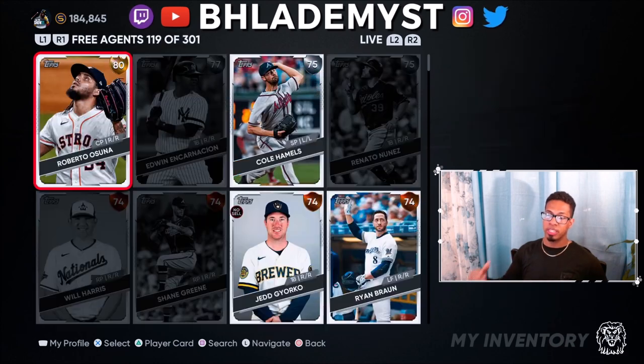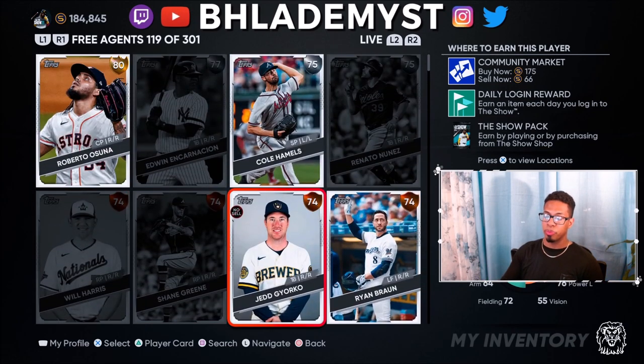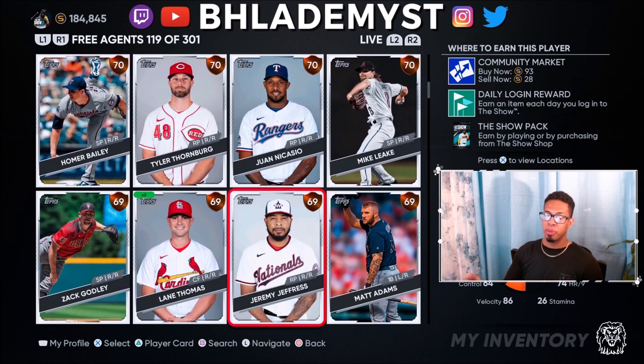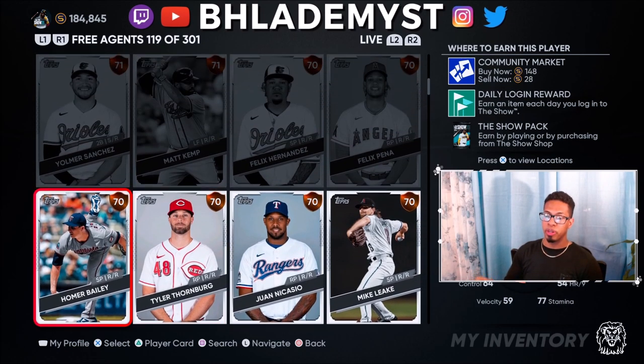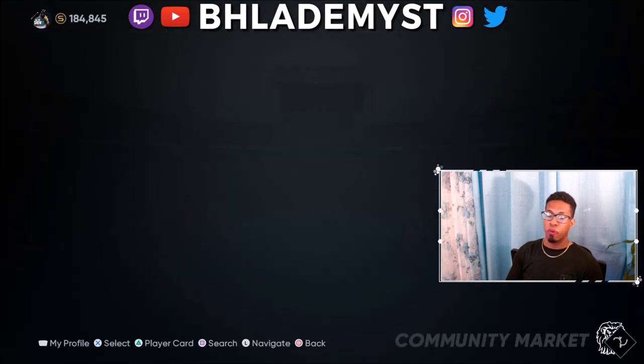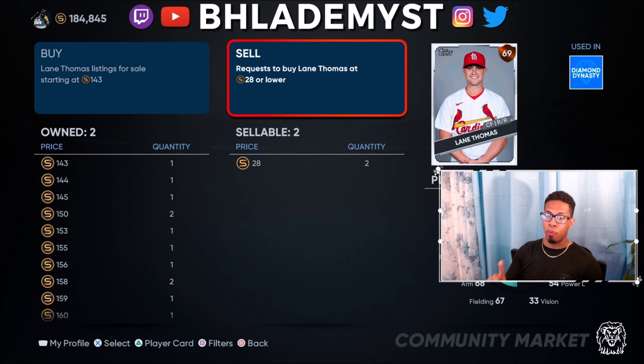I've already done this for most players except free agents, so I'll show an example. Whenever a card has 'no sell,' you cannot sell it in the community market or quick sell it — it's yours to keep. My general rule of thumb is keep one of each card, especially free agents, because in roster updates if any of these players get picked up their price skyrockets — from 95 stubs to 250 stubs, for example. Lane Thomas: we have two, so I want to keep one in case he ever signs with an MLB team.